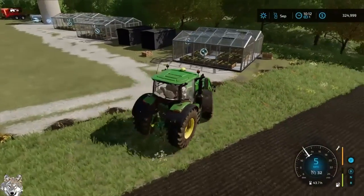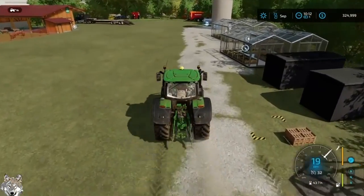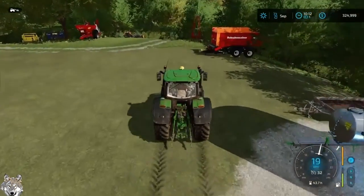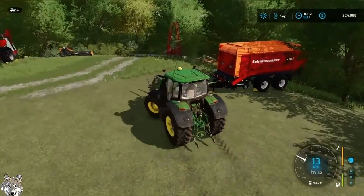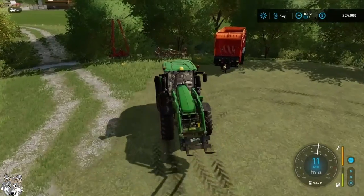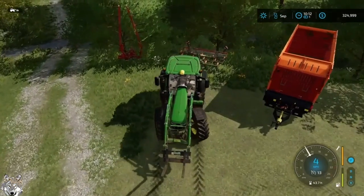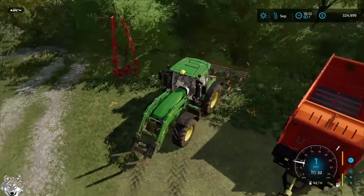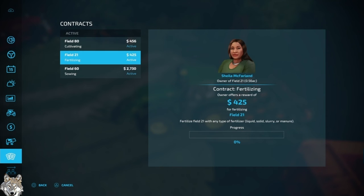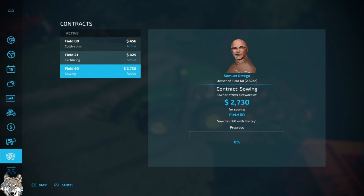I'll go here and pick up the cultivator. The cultivating job is for a very small field — I believe it pays out $450, nothing spectacular, but it is more money and I'll take it. Field 80 for cultivating. Then fertilizing field 21 for $425, and sowing field 60 with barley for $2,730.